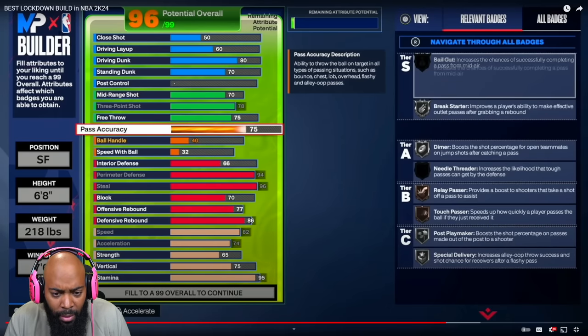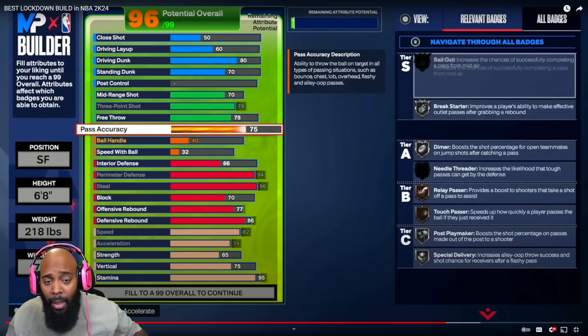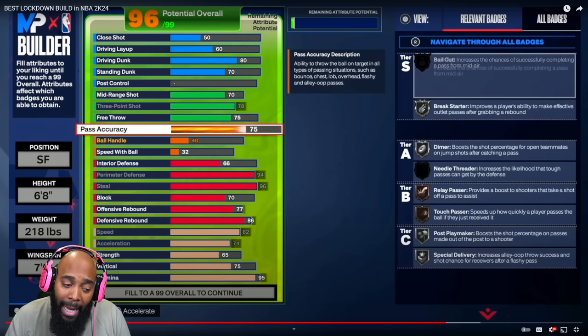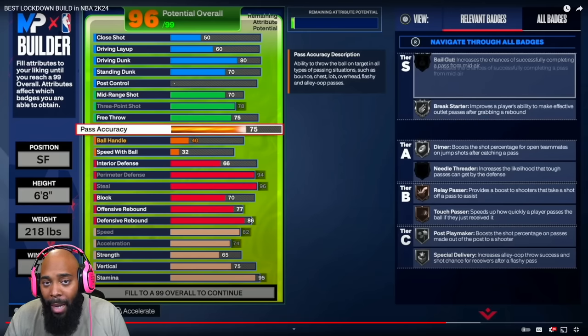So far what I notice is that he went very spread out as far as attributes go. An 80 driving dunk on the 6'8" build is smart. He went with a 78 three-pointer — Joe Knows' build was at 76, just for the bare minimum. Joe Knows' build was also one inch shorter and nine pounds lighter. He only went with a 70 block but went heavy on rebounding since it's a taller build — he really wants to get boards. He's making this more of a swing-type build. I think 6'10" swings won't be viable this year for defense on the perimeter.